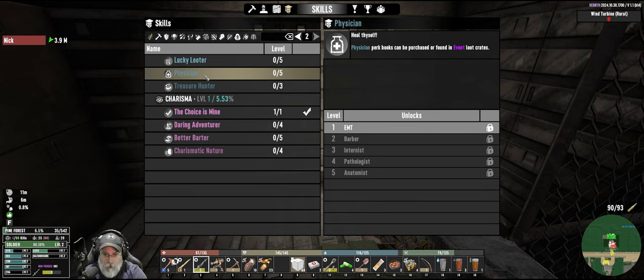The thing I don't know is how am I leveling charisma? I thought the way you did that was by doing trader jobs, and we can't do trader jobs on the Purge. So what is happening that's leveling this? I would like to know that.